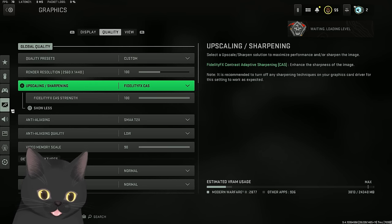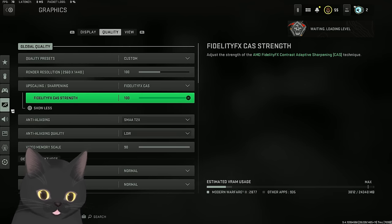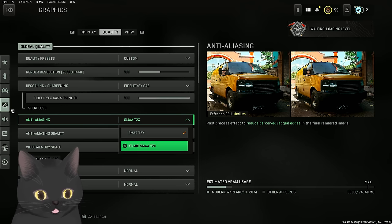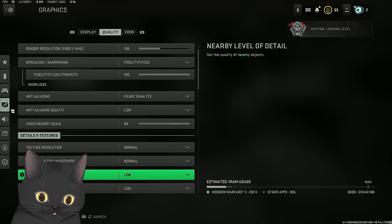For upscaling and sharpening, I use FidelityFX - it's the only one that doesn't add a weird AI filter changing your anti-aliasing and resolution. It just adds a light sharpening filter, so I have it at 100%. For anti-aliasing, people have been telling me to use Filmic - I'll probably switch to it. Anti-aliasing level on low; I wish you could turn it off, it makes your game look sharper. Video memory scale I use 90 - I have a 3090 with 24GB VRAM. Texture resolution normal, texture filter normal.